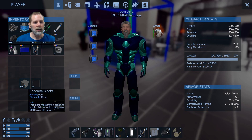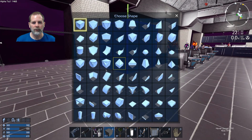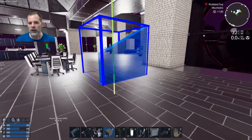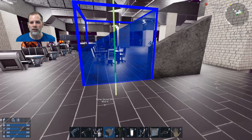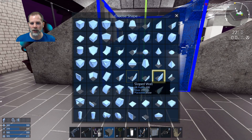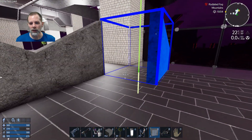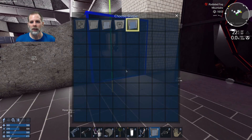Let's get our blocks and do something like this. We're going to have a door there, and then this is going to go like this, and this, and that. Then we're going to do the other side. I'll have to see what textures I can get on there that will look nice, but we can do our door like that.